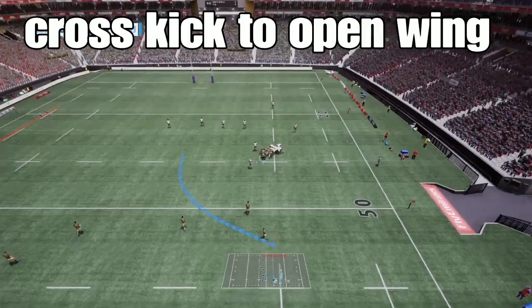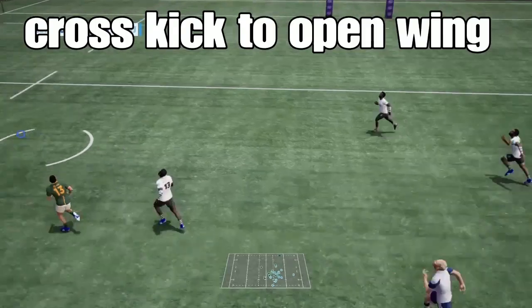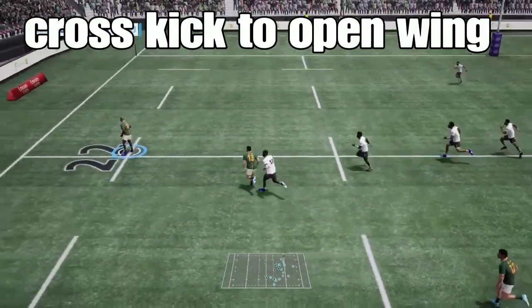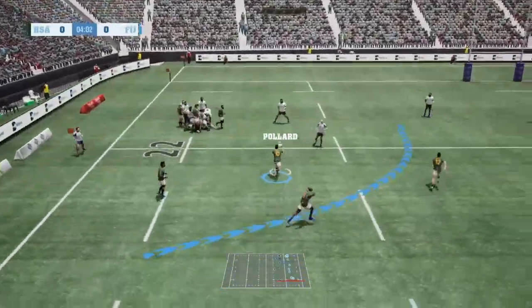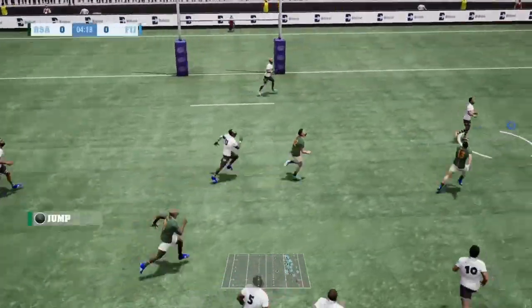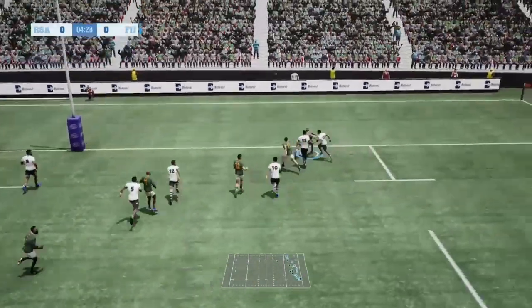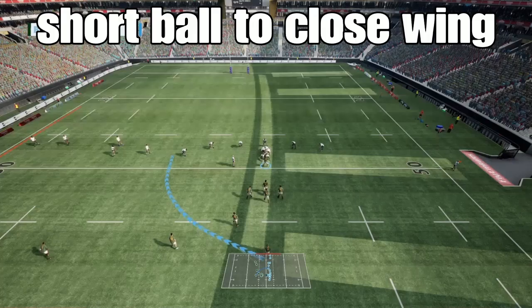The next one is the cross kick to the open wing — another set play that's relatively reliable and easy to do. Depending on where on the field you are it could have different outcomes, but maybe eight out of ten times you will score a try from it.